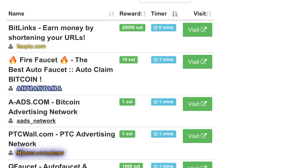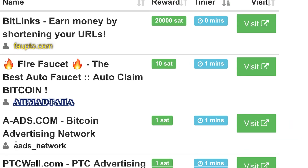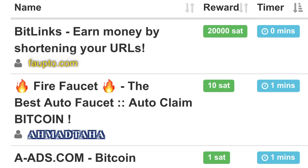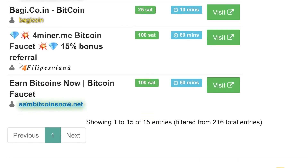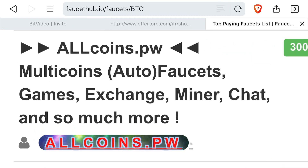To claim about 10 satoshi it'll take you almost about a minute. They don't explain what it takes to get that, so I'm going to explain it in a bit when I find one that looks like it's worth our time — one that actually explains it. So we'll look at this one right here.